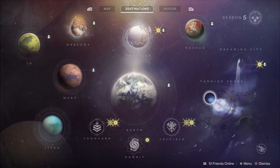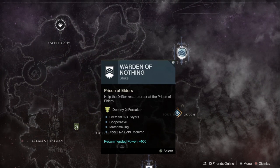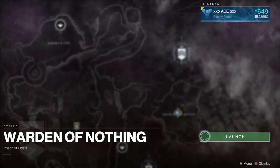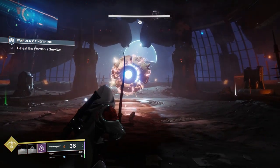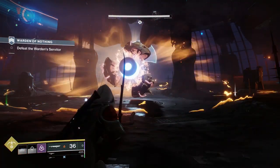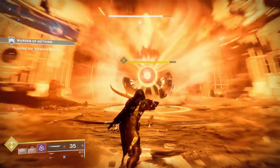What you want to do is to open up the Director, open up Tangled Shore and then load up the Warden of Nothing Strike. Important to make sure you've got at least 7 ammo left in your sword, preferably 10, because some swords do actually take more ammo whilst blocking, so 10 preferably.